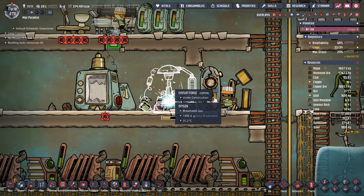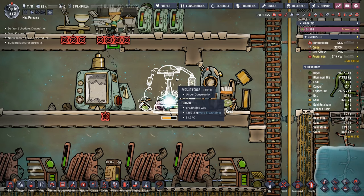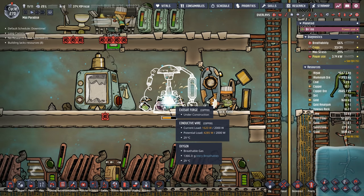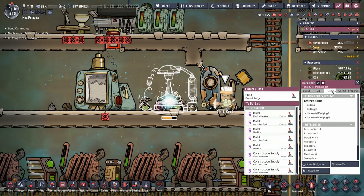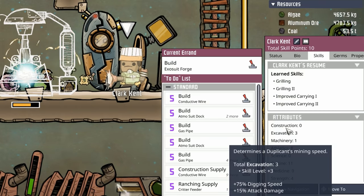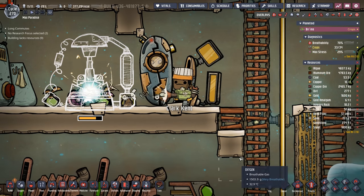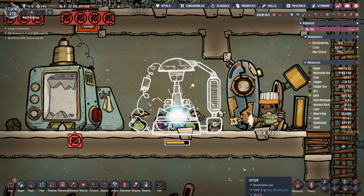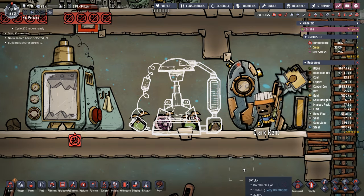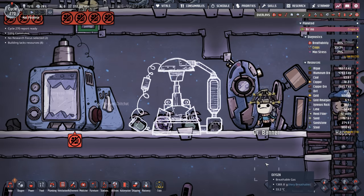But first, we actually need some exosuits. Clark Kent almost finished building the exosuit forge, and then we'll order 16 to be constructed. Clark Kent is really not good at building — construction skill of zero. Seriously Clark, just finish it. I'm pretty sure Clark's actually going to stop and go eat before this thing's finished. And there he goes. We already have 23 reed fiber from our beautiful bathroom reed fiber setup — this thing is just working like a charm. These radiant liquid pipes are keeping this area nice and warm, just the way the thimble reed likes it.